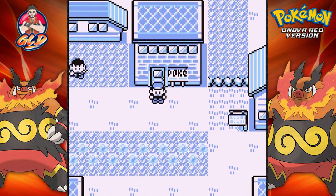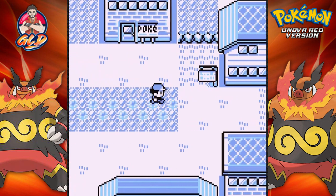What's up guys, it's me your host Draven and welcome to another episode of our Pokemon Unova Red walkthrough. In our last episode we went through the SS Anne and went through a lot of Pokemon, did a lot of things, and now it is finally time for us to go into the gym.